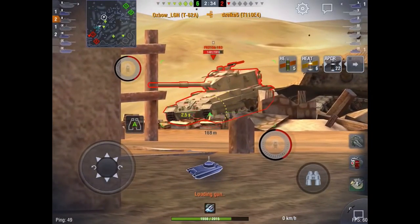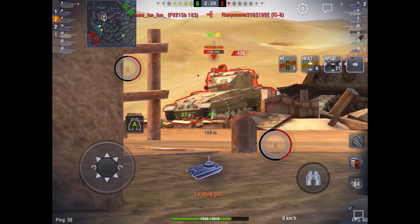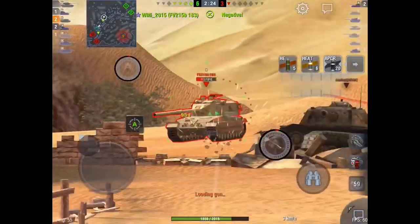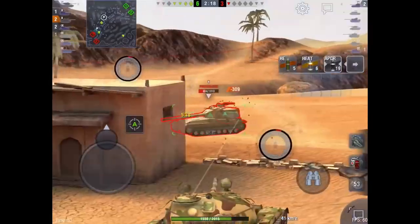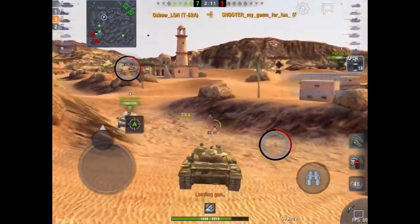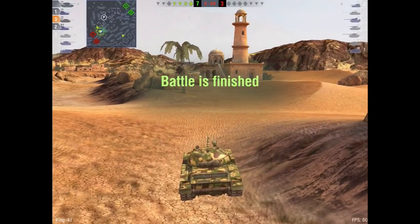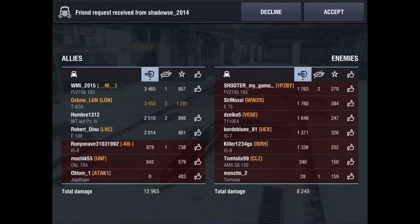In terms of mobility, this thing isn't as fast as its brother the Object 140, but it does fly around the battlefield quite effectively. The top speed is somewhere around 52 kilometers an hour. And it's not bad — most TDs and heavies at tier 10 can go maybe tops 40. The speed isn't that bad on it; it gets around.